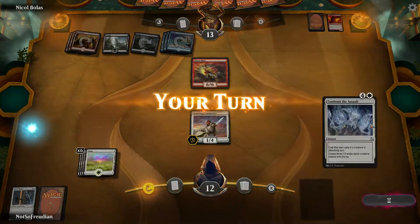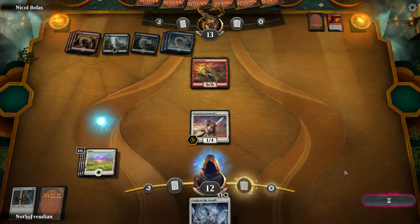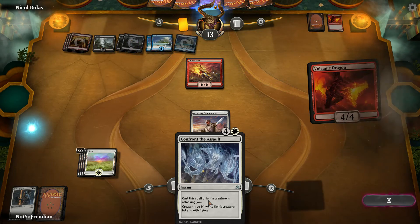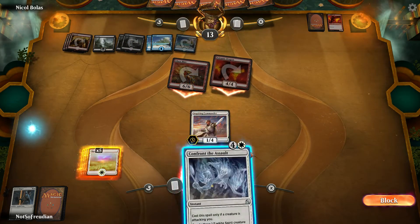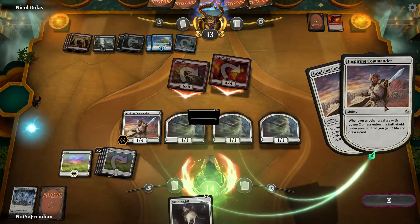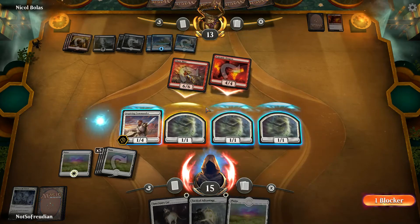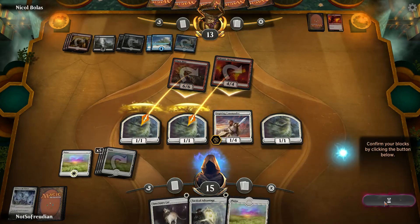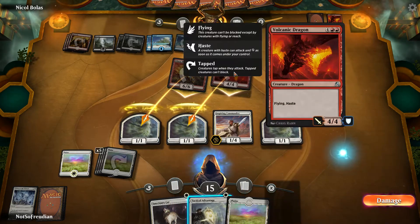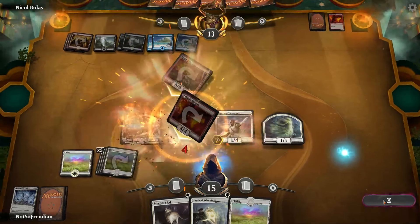It kills everything except him. Yeah, if I attack he just kills me. But here I get 3 cards, 3 life, and I won't take any damage. This is the stack — it shows abilities and spells that are waiting to resolve. I've underestimated you. Block. I'm actually an idiot, because I should have double-blocked the dragon here and then killed it by using Tactical Advantage. I just want to pay attention to what cards I got.